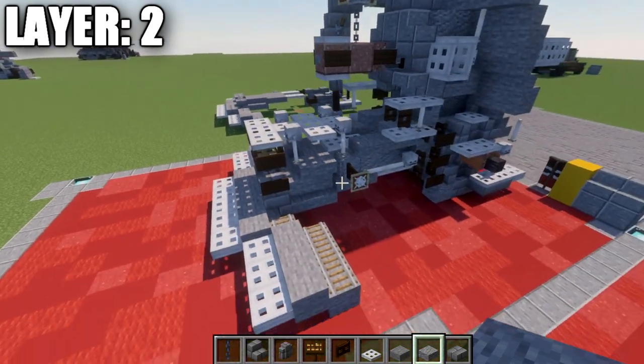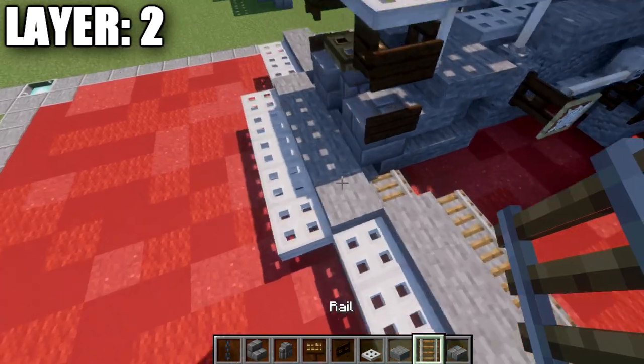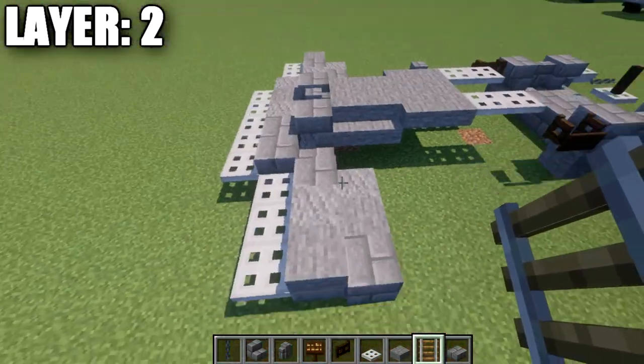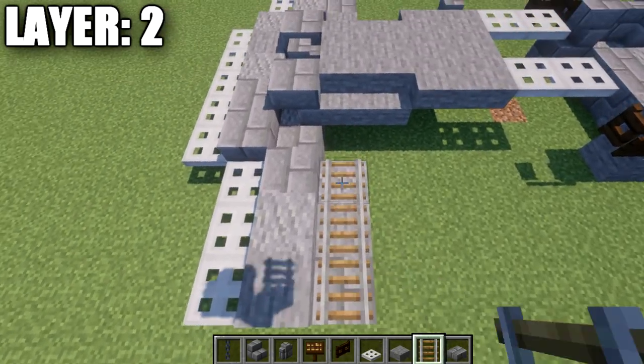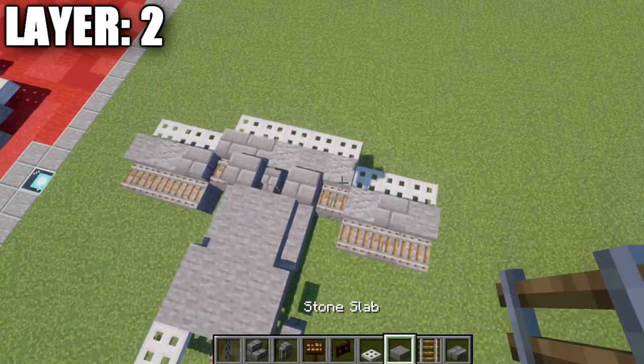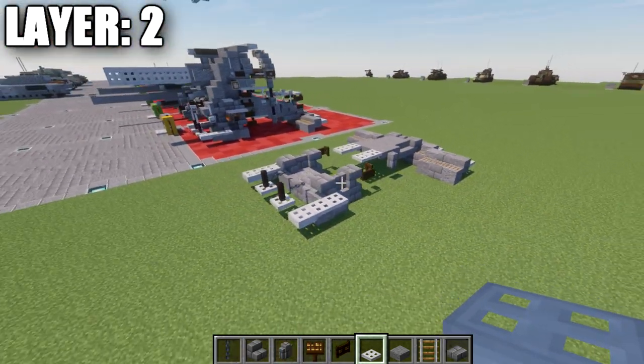One last thing for layer two: for a little more detail on the track system, we take some iron rails and place them down on these stone blocks. With that complete, that wraps up layer two.